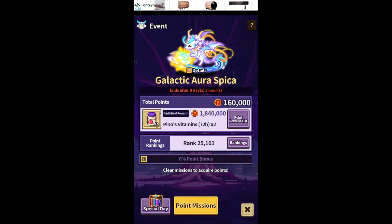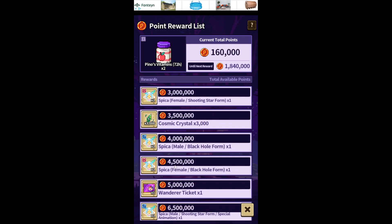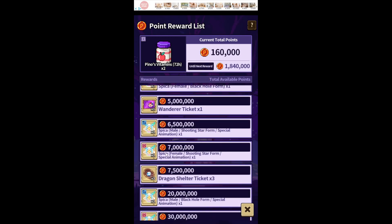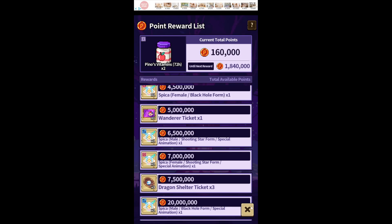As you can see, the total points start at 2 million. At 2.5 million you get the Spika, then 3 million, and at 4 million and 4.5 million you get the black hole — that was the second form. From 6.5 and 7 million you have the special animation — those two are the white form. Then at the bottom, at 20 and 30 million, it's the other one.